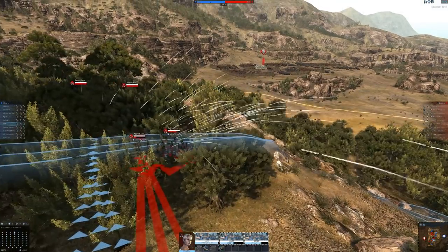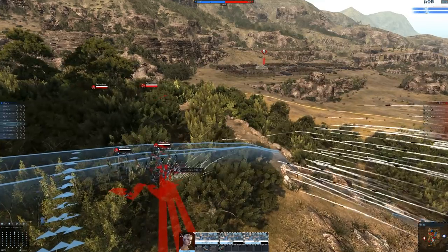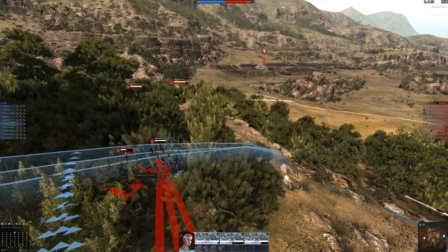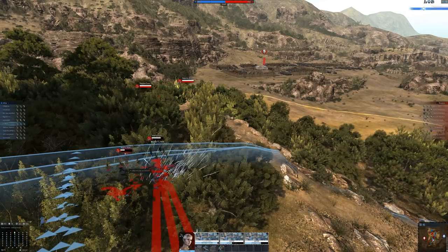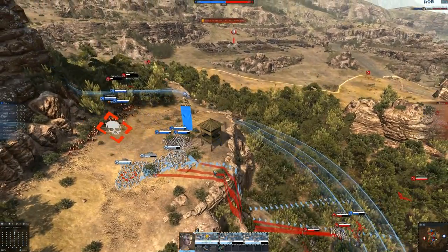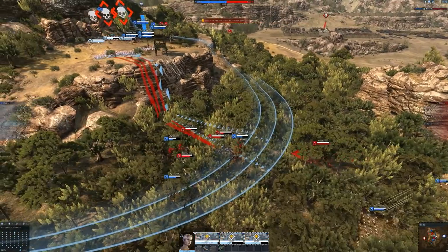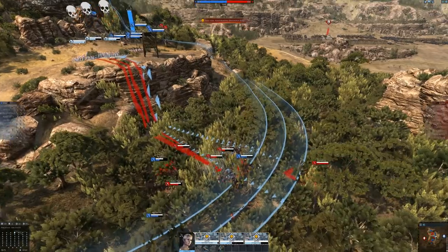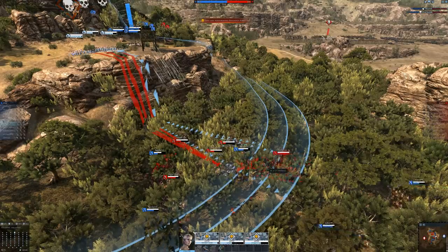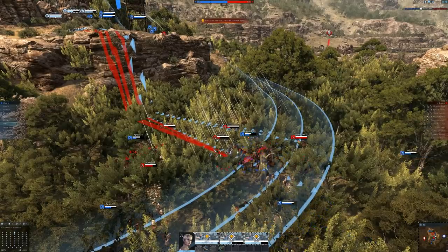Yes, yes, yes — take them out! I'm doing so much damage. Another good volley — get out of here, I'm going to get you all dead. One more — run away! We've got to help our friends. Now they're going to yell at us for raining down death from above on our teammates, but I'm hardly doing any damage to our allies — you can see the yellow ones. Let's attack this one instead. He just got flanked — that was good. Here come the arrows — ha!